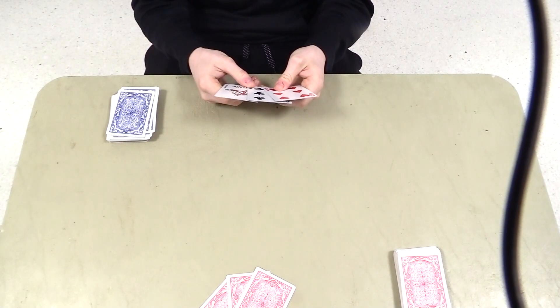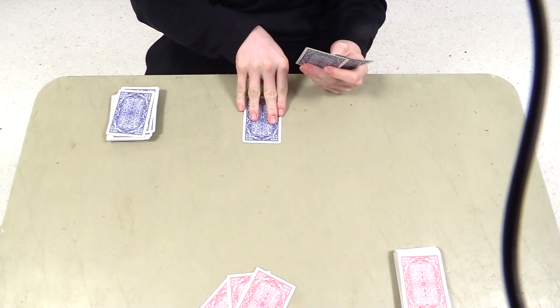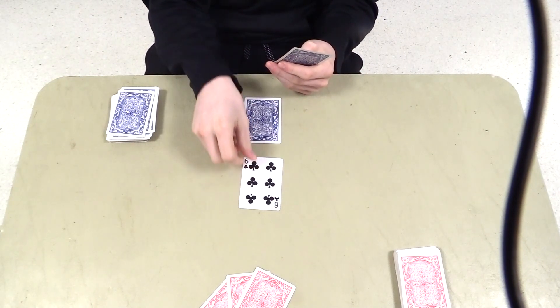Prep Spells are spells that you must wait a turn to use. To perform them, you must place your card or cards that are using the Prep Spell here. Now you must finish your turn, and next turn you may activate it.